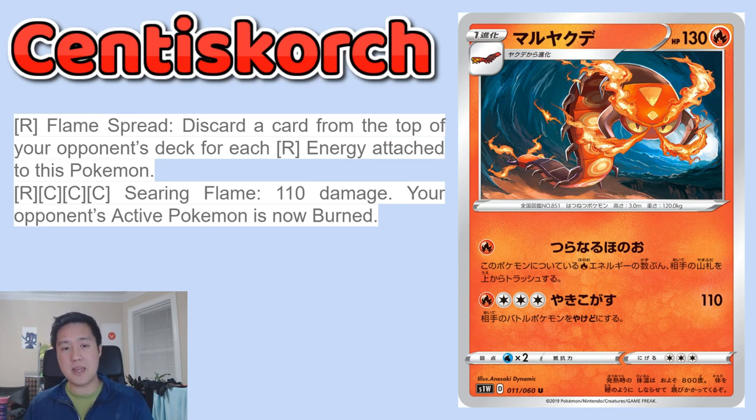I actually think come Sword and Shield it might be, because a lot of the supporters going forward — like Professor Magnolia — discard your hand and then draw, rather than shuffling back in like Cynthia. So if that's going to be the main supporter for card draw, your deck will be thinned out very quickly. Come turn four, maybe there's only 20 or 30 cards left in your deck, and then all of a sudden you do that, wipe away half of those twice — that might be GG right there. Currently I'm not sure exactly how this would work, but I feel like there's a lot of potential, and brewers could find some very efficient way to ramp that up and discard your entire opponent's deck.